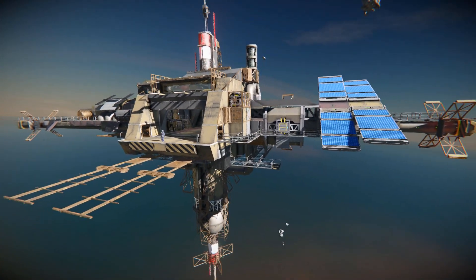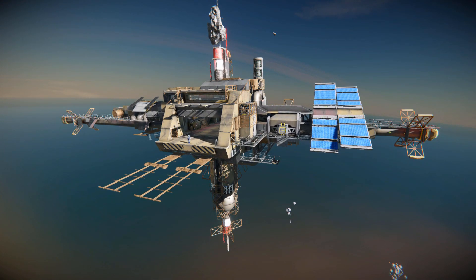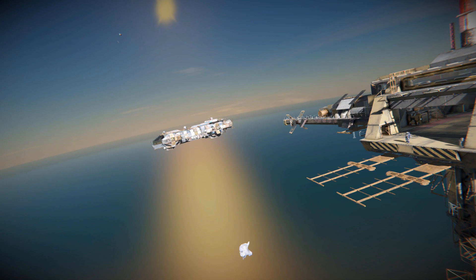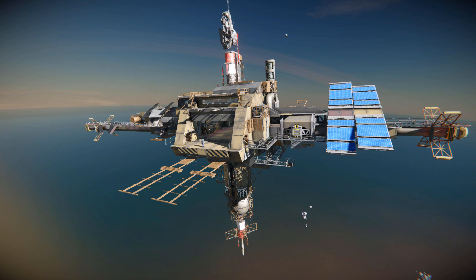This is a fully working station that has everything you need to survive in survival mode. We've got assemblers, we've got refineries, cargo containers, hydrogen tanks, and it even comes with two ships — a small one and a large one, which are currently sitting over there. We're not actually going to have a look at these; they're just going to be sitting in the background. It comes with everything and it's ready to go.